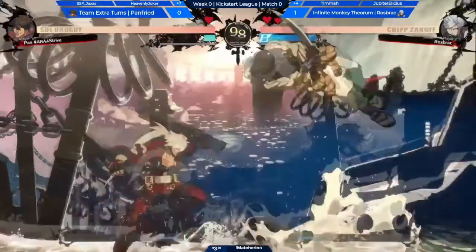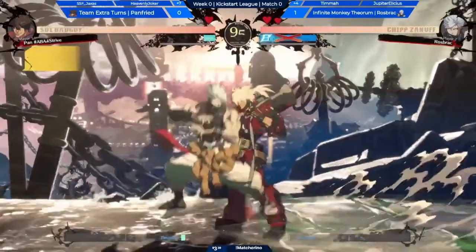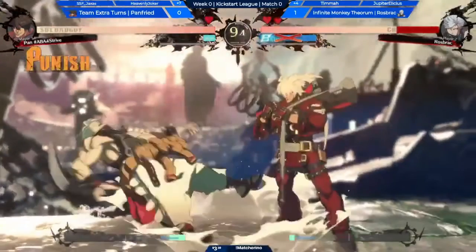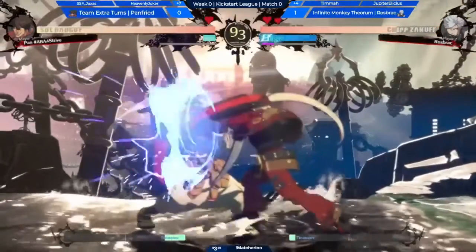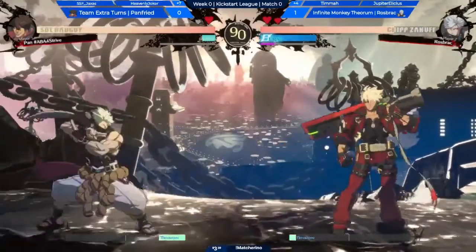Here's another good example. You whiff punish the far slash 2H — that move is surprisingly hard to whiff punish. In this situation though, 5k is one frame slower than throw and you'd get 5k 6s revolver at least, getting far more damage. To be fair, throw does a lot of damage on Chip. But you can reduce the number of interactions you have to win by picking the correct starters, and against Chip that is massively important because the number of neutral interactions you can win against a character with that many tools is going to be lower than normal.